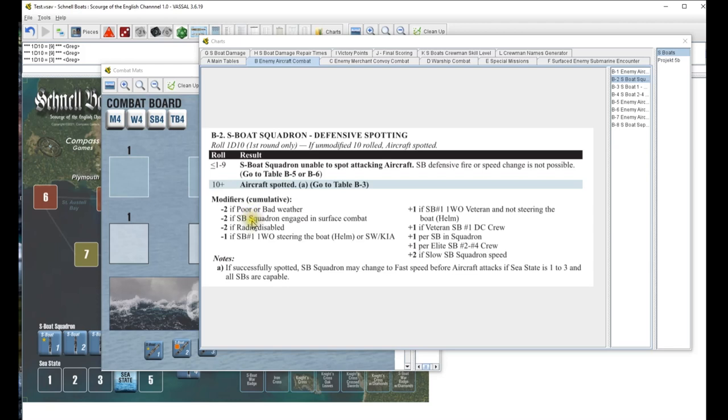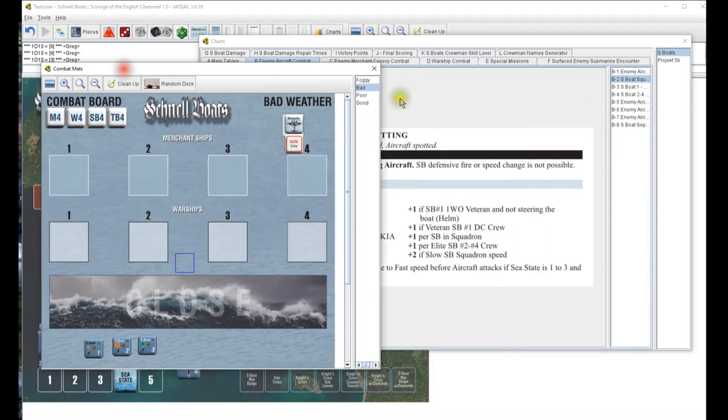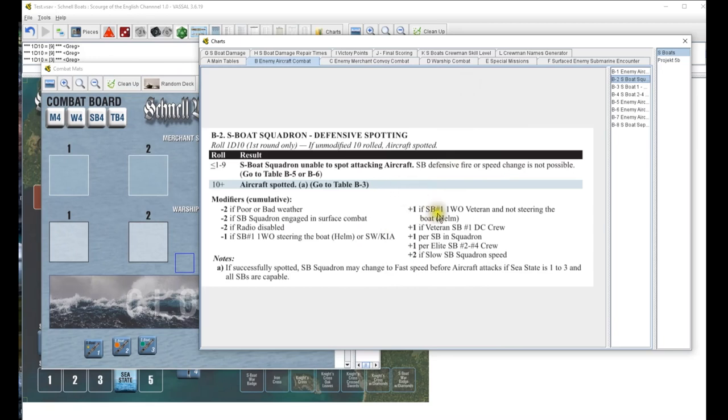We don't have a veteran DC crew, just one veteran gun crew. We have three guys so our result goes up to four. Speed: we can't do fast so we're doing medium, we won't get that bonus. We do not successfully spot the aircraft. Go to table B5 or B6 - he's doing a strafe attack, so we roll d10 per S-boat.